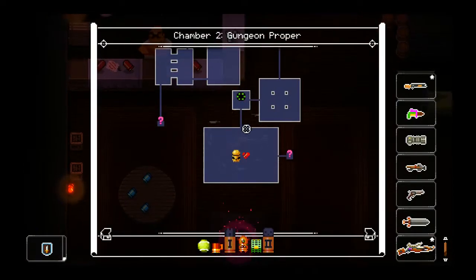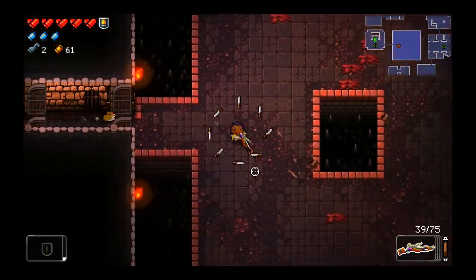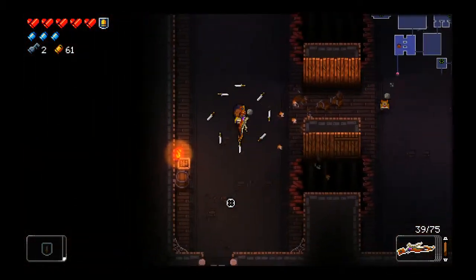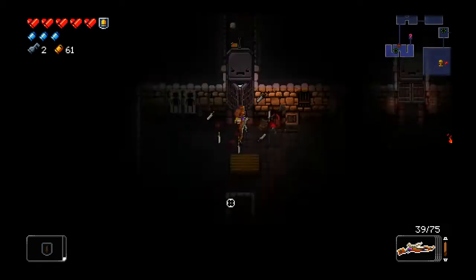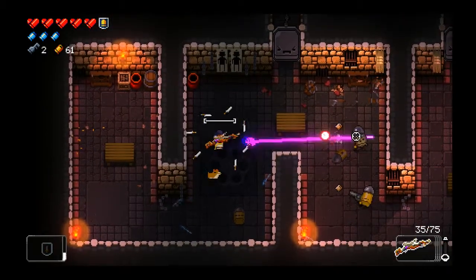That room is the one with the seven graves and the altar — that's the room you need to bring the crest to in order to unlock the Abbey of the True Gun. Unfortunately the crest I lost when I took damage the first time on this floor, so I can no longer unlock it.